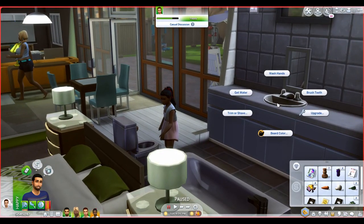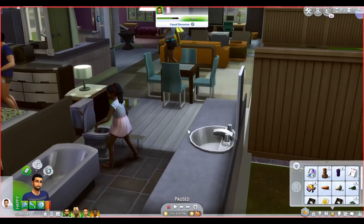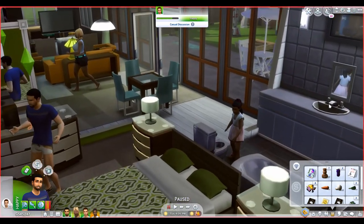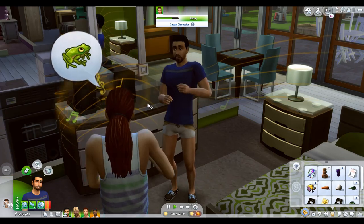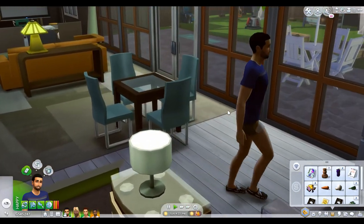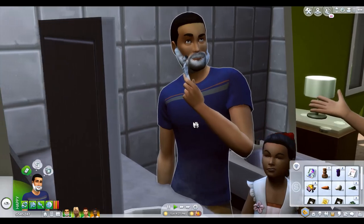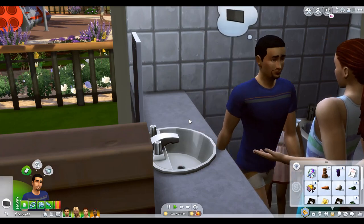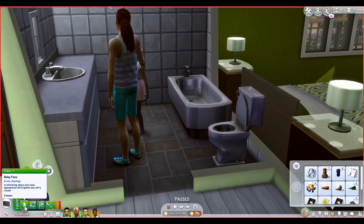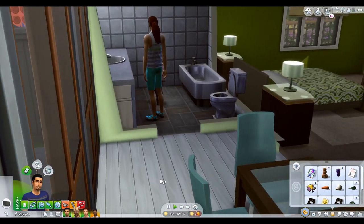Now because he has stubble, when you click on the sink there's an option to trim or shave. Right now since he doesn't have a full beard it just says 'shave face.' I'm going to do that while I wait to see what the interaction looks like. They actually get a full shaving cream animation — it looks a little creepy but very detailed — and of course a razor. Very nice.